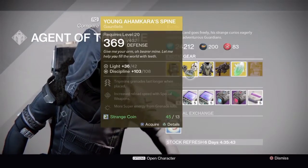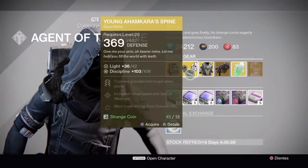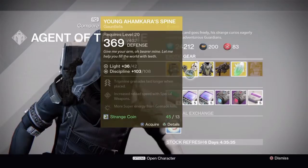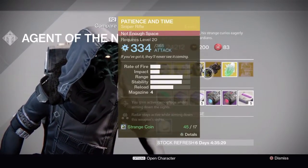All of these pieces of gear are worth the buy at only 13 Strange Coins each, so get them while they last. They're only available until Sunday morning at 3 o'clock, so if you haven't yet, get your purchases in — it's a limited time offer.